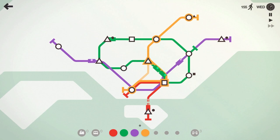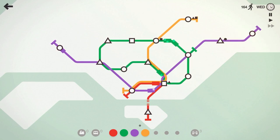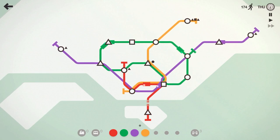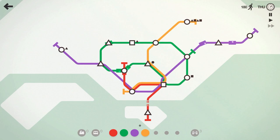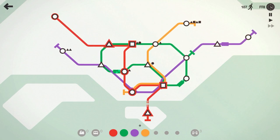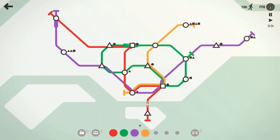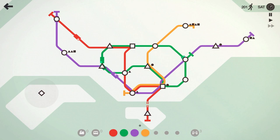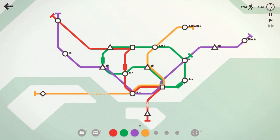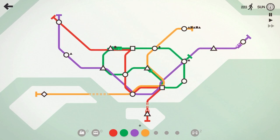I want to bring the orange line over to the square. The red line's really only hitting those three stations, so let's have it come up and hit that circle to help out green. We'll have it hit the triangle and then come over and hit that circle. 190-200 people moved — and we got our first special shape way over on this island. We'll get the orange line to do that.